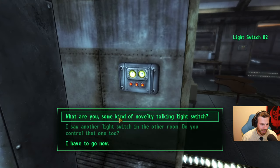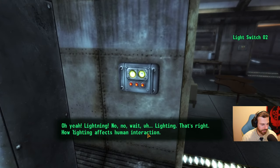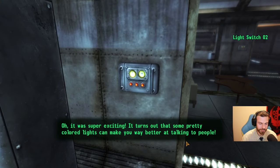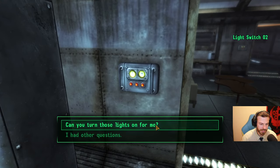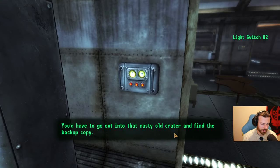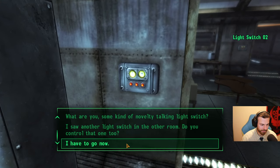What are you? Some kind of novelty talking light switch? I was Dr. Mobius's personal assistant. We were studying — lighting. How lighting affects human interaction. And what did you find out? It was super exciting — it turns out that some pretty colored lights can make you way better at talking to people. Can you turn those lights on for me? I'd love to, sweetie, but I don't have the programming. All the data from the experiments was lost. You'd have to go out into that nasty old crater and find the backup copy. Okay. Have to go. Bye now.